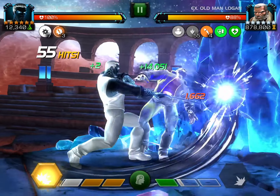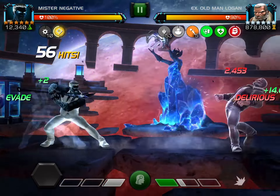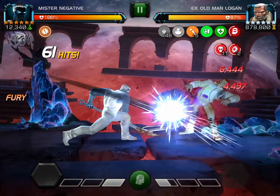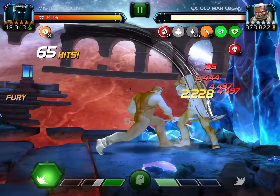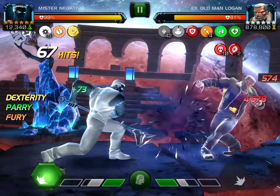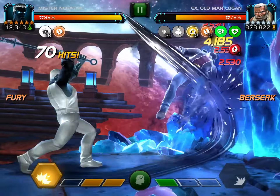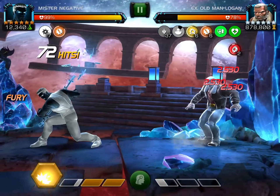When you reach 10 light energy, that's when they start to expire over six seconds. So the general game plan for Mr. Negative is: build at least 10 light energy, then either knock the opponent down or hold the heavy attack and let them attack at you, which will trigger his evade — while holding the heavy he has a 100% chance to evade if he has at least one light energy. Keep in mind this will not work if the opponent completely counters evade. Once you do that, he'll convert all the light energy into dark energy.